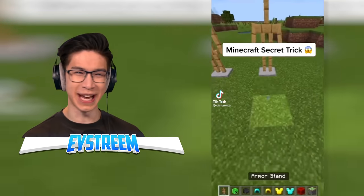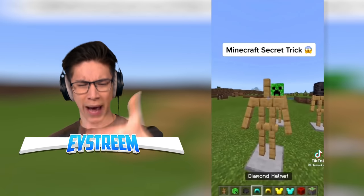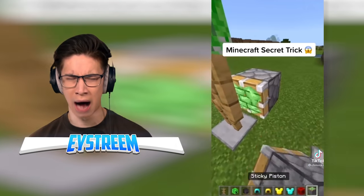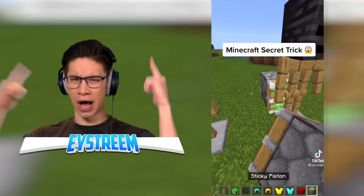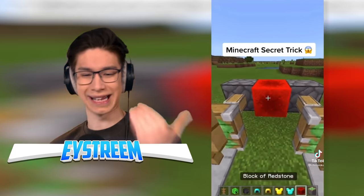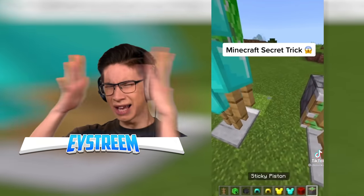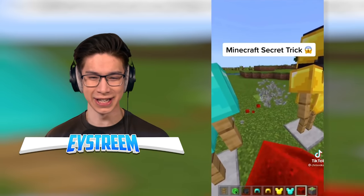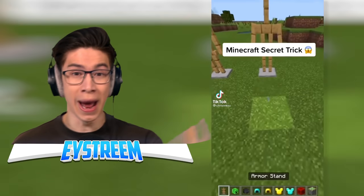A Minecraft secret trick — something to do with armor stands. The back ones have a creeper head and a wither skull head, and the front ones have got armor! We've got two pistons pushing those back armor stands forward — the ones with the mob heads. We're using sticky pistons, and now they're slightly in between each other and we're pushing them again. Yo, that is so cool! You can get an armor stand to wear both a mob head and armor!